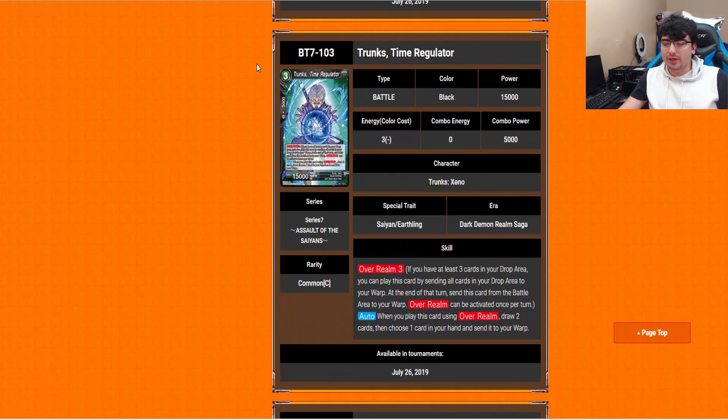Trunks Time Regulator is an Overrealm 3. When you play this card using Overrealm, draw two cards and choose one card in your hand and send it to your warp. So it's essentially the Bardock card but with Overrealm 3 instead of Overrealm 4 — you could potentially play this one a little bit earlier. Drawing two and pitching one is always good — there's never a bad one of those.